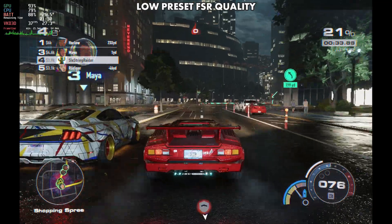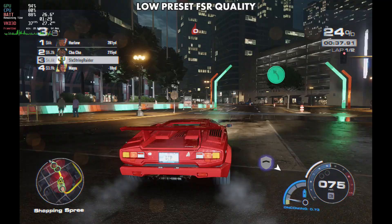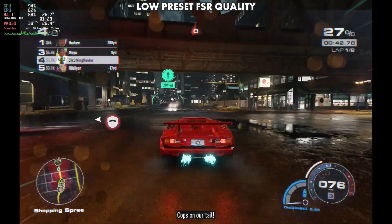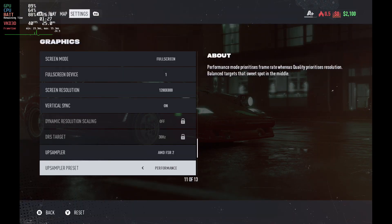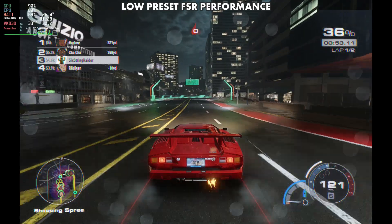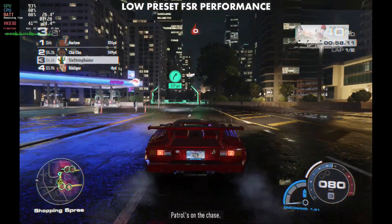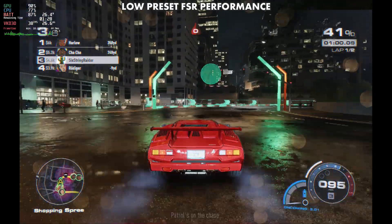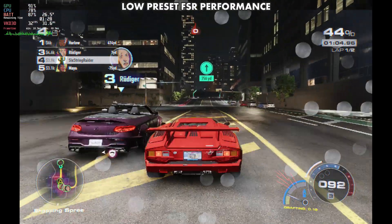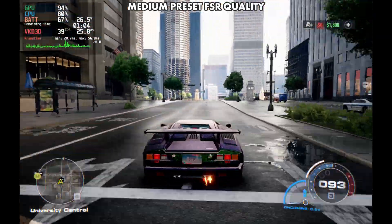This is the low preset with FSR quality — I was trying to see in this city race if I could get close to my 40 FPS cap, and I just wasn't able to do it here. I even jumped in and changed to FSR performance, which I wouldn't normally use and doesn't usually look very good on the Deck. Yeah, it's just because we're so CPU bound in this area. For one second I got a flat 40 FPS, but not all areas of the game will let you hold 40 like you can hold 30, no matter what you do with those settings.